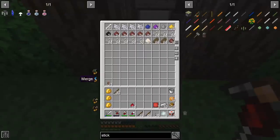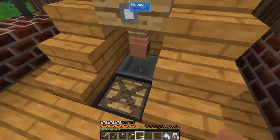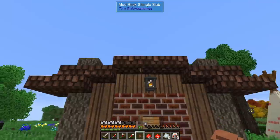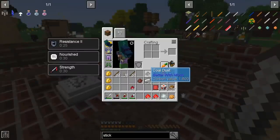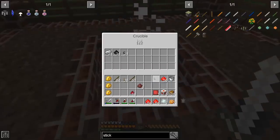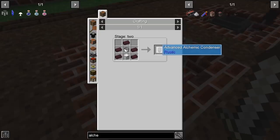Another quality of life improvement: we're going to make some soulforged steel. We have 21 soul sand, 21 iron, and 21 coal dust, and all of them go inside. This is my very weird way of automating stuff.